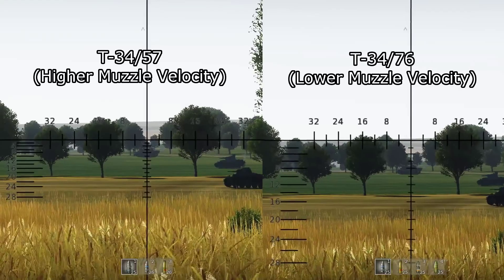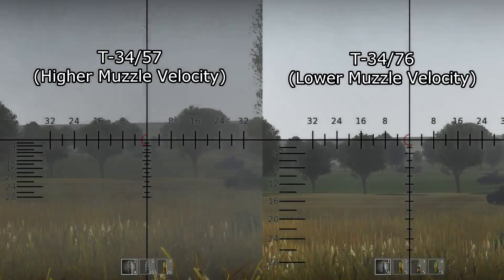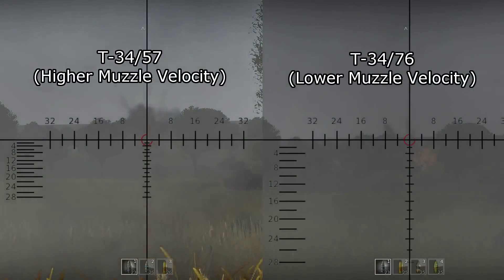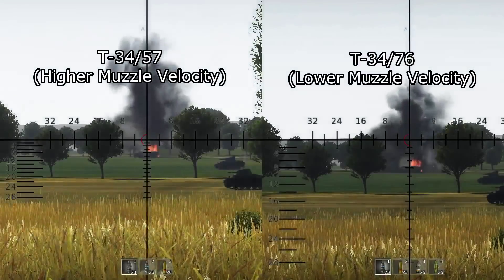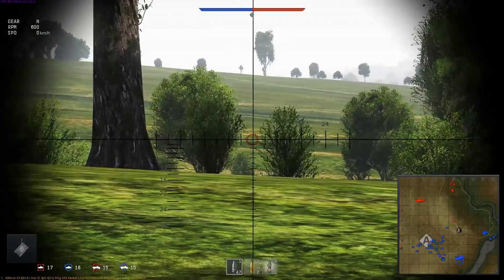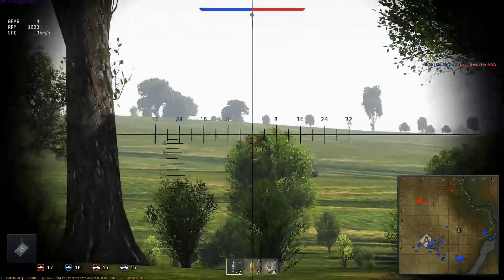This is a good visual indicator of why rounds with higher muzzle velocities tend to be easier to hit with. The faster the round, the less significantly it's going to drop over the same distance, and of course the less you'll have to lead a moving target. So we know how to compensate for the drop of the round using the vertical axis of the sight — that's pretty straightforward. But how do you actually find the proper range to use on that vertical scale? Well, that's a little trickier.